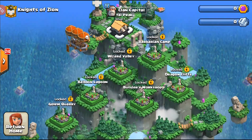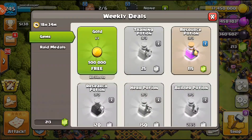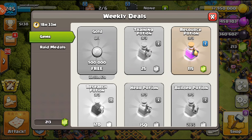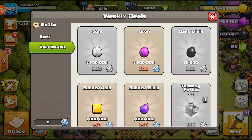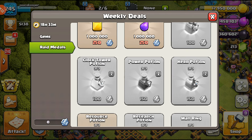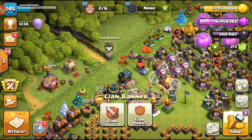There is one more resource I didn't show you yet. Looking at the Daily Deals — I'll claim the free gold. You can see the weekly shop has changed a little bit where you can buy things with gems, and there's one item here with red medals. This is the new resource: Raid Medals, which you get from raids in the Clan Capital. You'll actually be able to use your raid medal points and buy things in the shop.